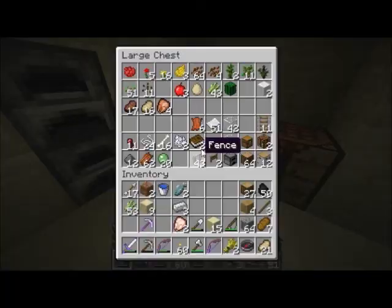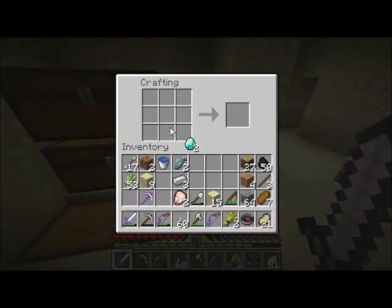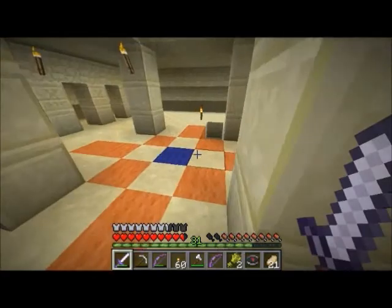Before we go, I would like to use up my enchantment stuff. Let's make a sword first. We got 30 levels here, let's see what we can get. We've got to run downstairs — that's kind of annoying.